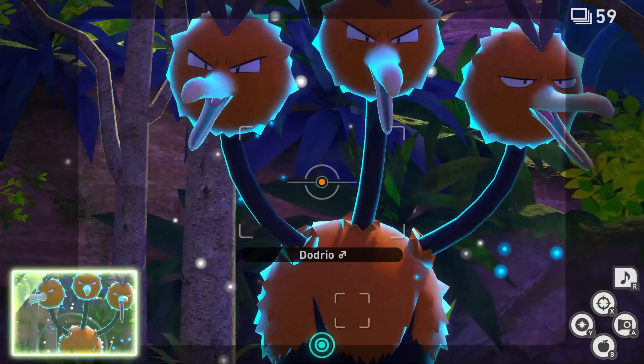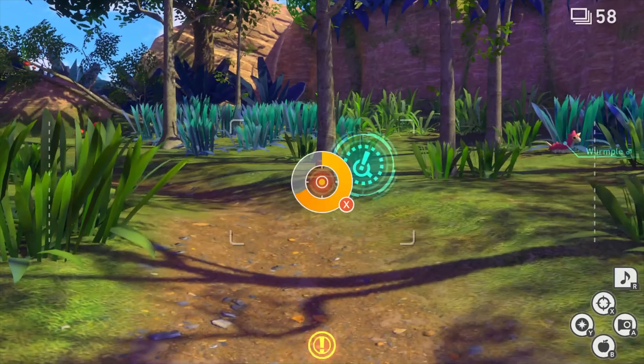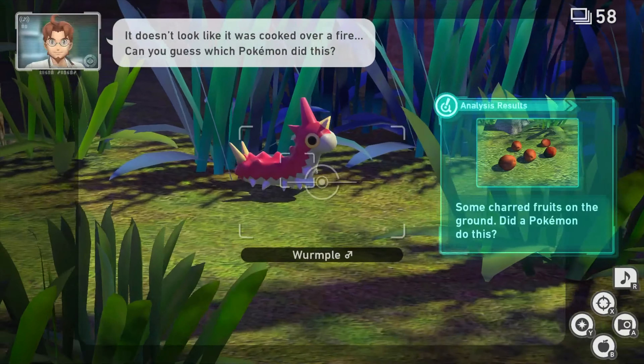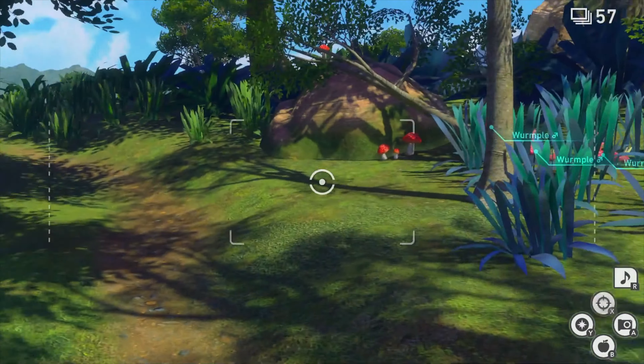To sum up the gameplay: you go out into the world, ride in your little cart, take pictures of Pokémon, go back to the professor, and rinse and repeat. That is what the new Pokémon Snap is — just like the old Pokémon Snap.